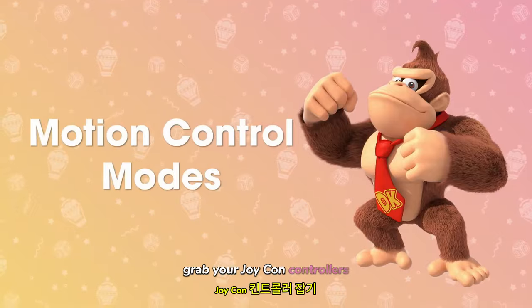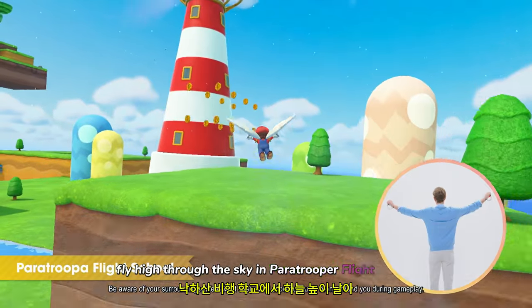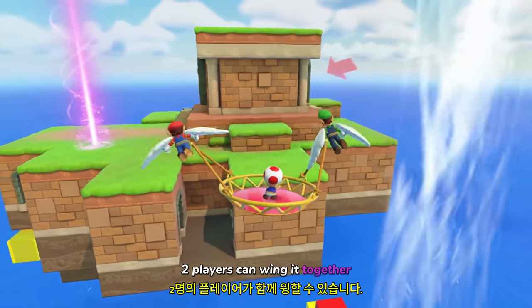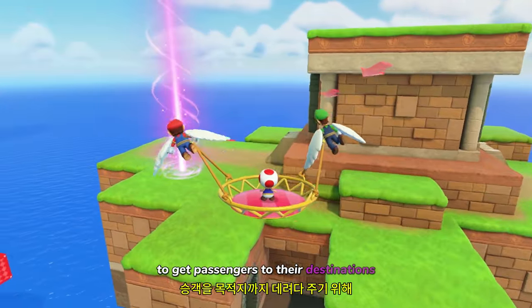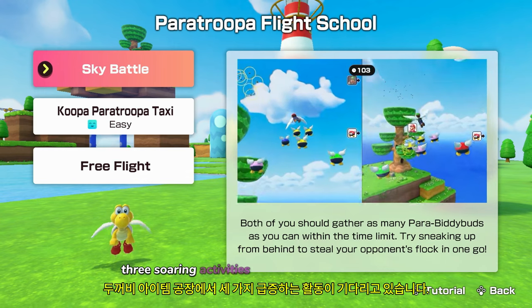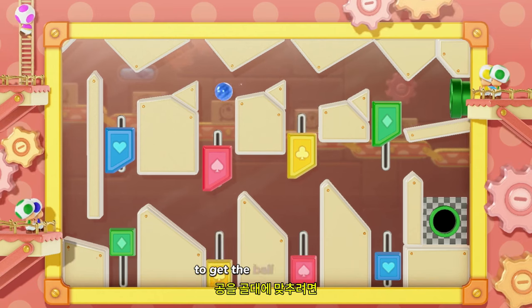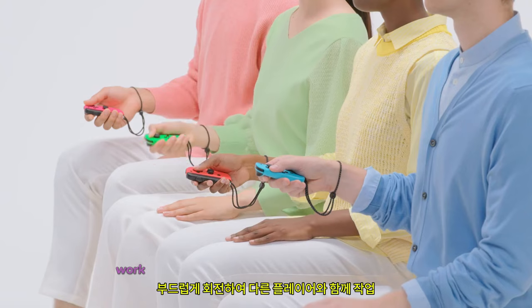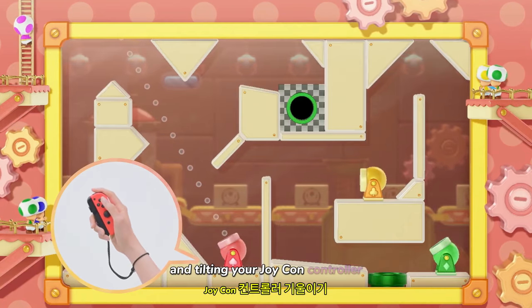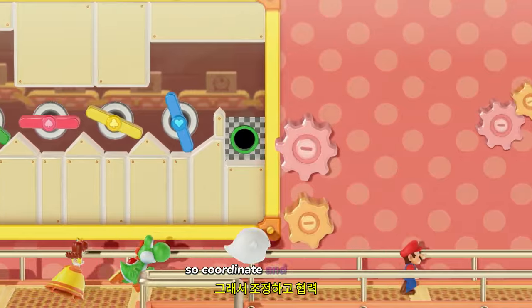Grab your Joy-Con controllers for these three unique modes! Fly high through the sky in Paratroopa Flight School — two players can wing it together to get passengers to their destinations, or have an aerial showdown by collecting Parabity Bugs! Three soaring activities await. In Toad's Item Factory, you'll control parts of the facility to get the ball to the goal. Work in tandem with other players by gently rotating and tilting your Joy-Con controller. Thirty stages await and they get increasingly harder, so coordinate and cooperate!